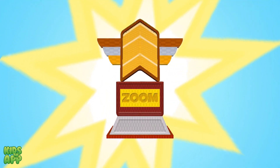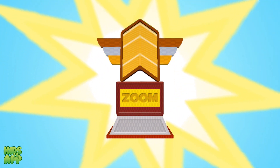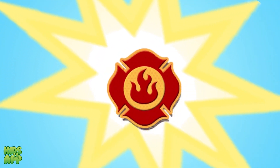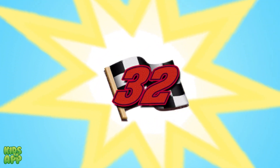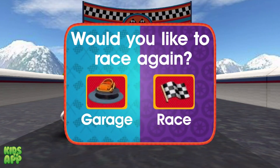You earned this trophy by hitting three speed boosts in your race. Now you've unlocked more speed boosts on the track. You'll unlock new decals — fire truck decal, race car decal. Keep completing Pit Stop Math missions to earn more. You can race again or head to the garage to see your trophies and add your new decals to your car.